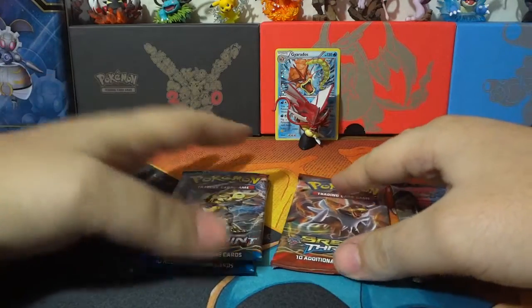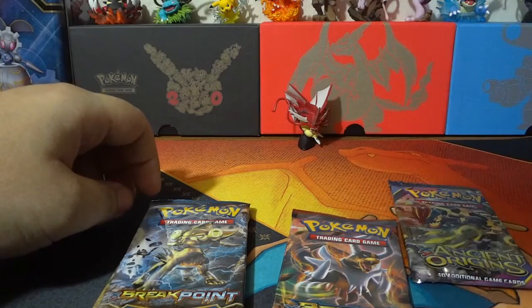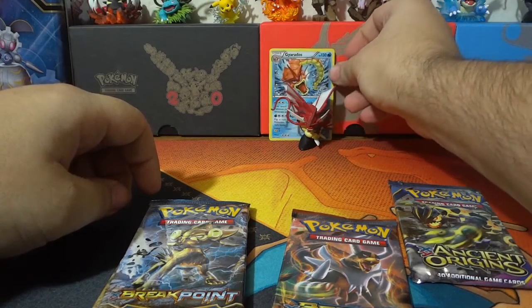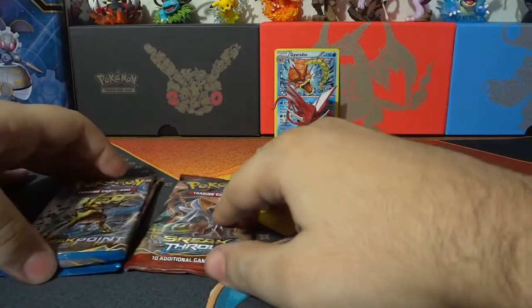Can you say the number on that card? I think it is a promo this time. Yes, promo XY 109. Okay, so we're gonna keep Breakpoint and Breakthrough over here — that's for last.